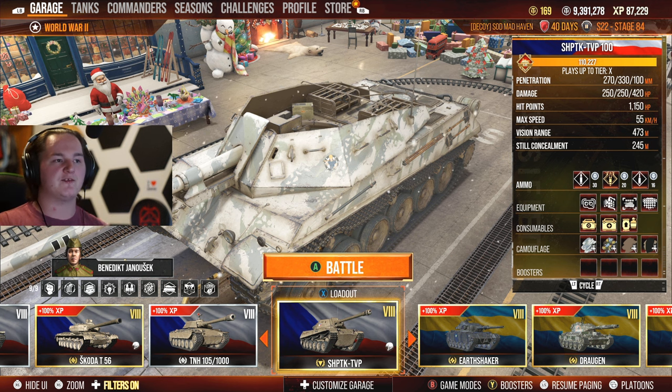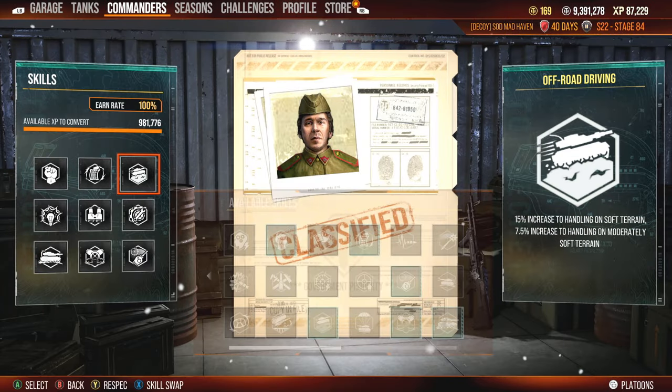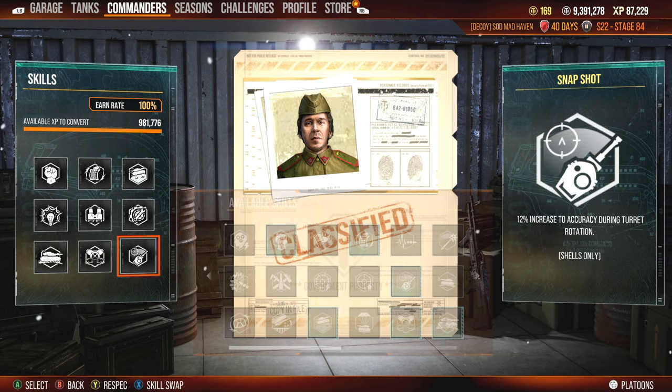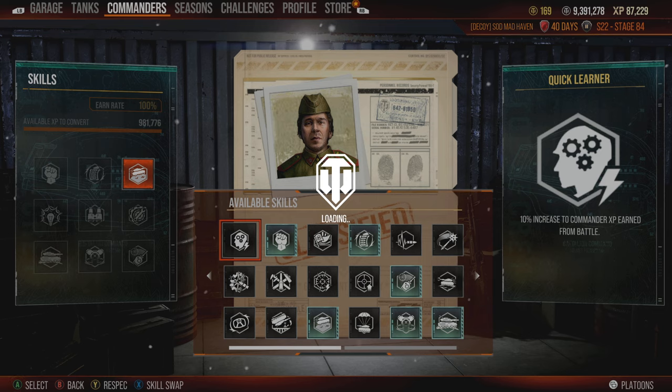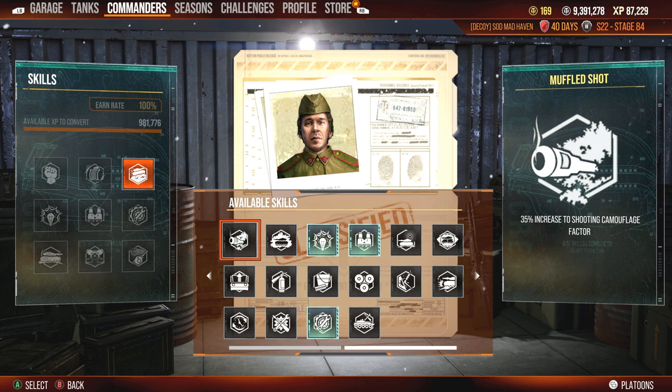Let's go over my equipment: optics, loader, concealment net. For the commander: born leader, rapid loading, off-road driving, track mechanic, situational awareness, sixth sense, camouflage expertise, silent driving, and snapshot. Personally, off-road driving doesn't really need to be there — this is my medium tank crew. If I was trading it out, I'd go for muffled shot to add extra concealment when firing behind bushes. That becomes your long-range and mid-range concealment trait depending on the map.